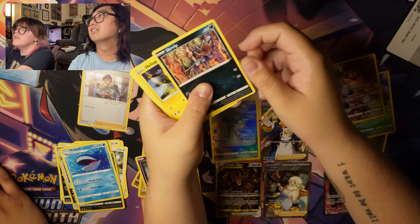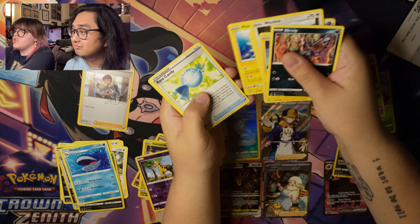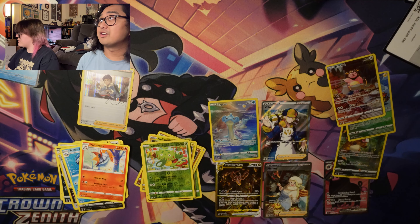We got Clauncher, Helioptile, Shinx, Pancham, Energy, Pincurchin, Rare Candy, Qwilfish, Carnivine, and Volcarona. Last pack — last pack magic!